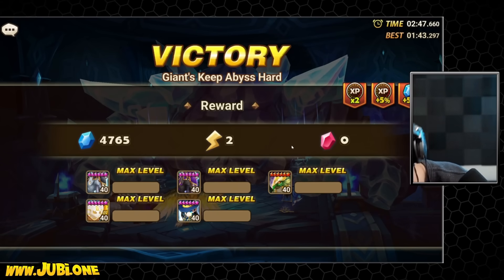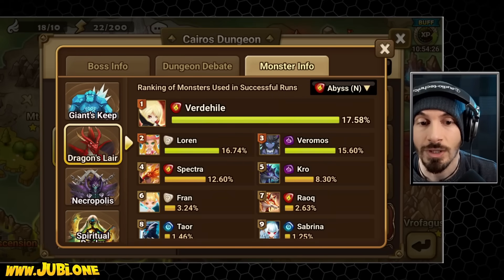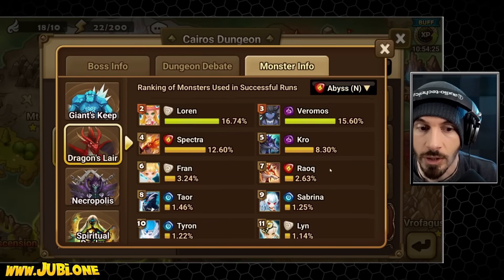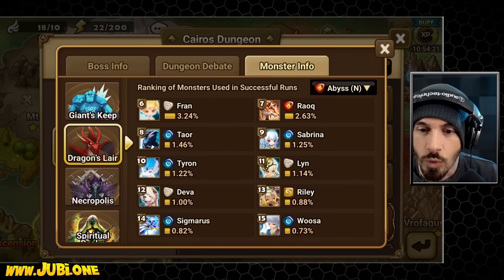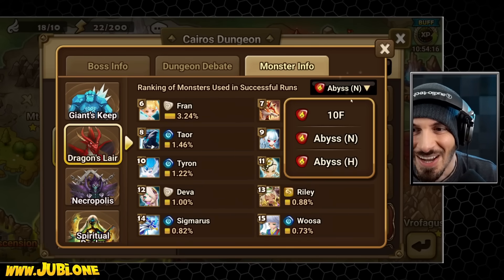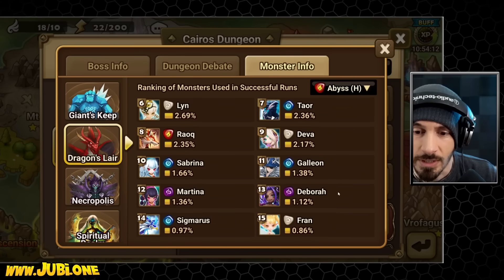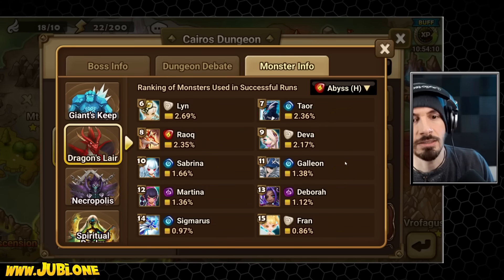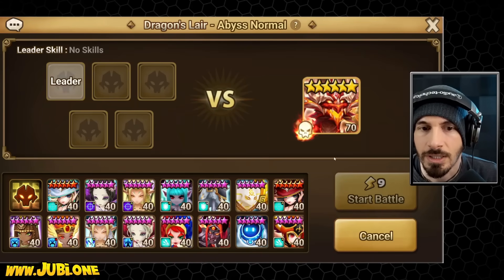All right, can we please move on to Dragons now? Let's see what people are using for Dragon teams: Veromos, Healers, Lauren, Vera, Moss, of course Spectra, Crow, some twins, Lynn, Riley. Sigmarus, Tyrant. It's basically the same for hard and normal — also Martina and Deborah. So let's build a team.